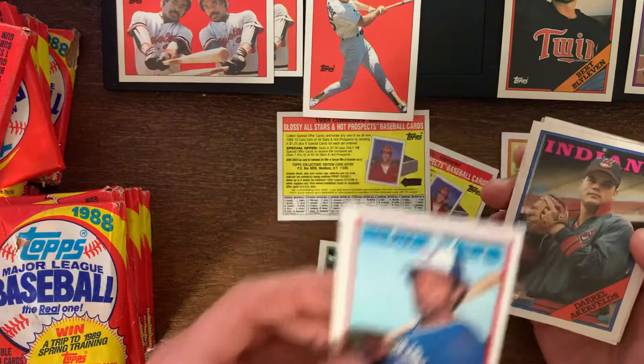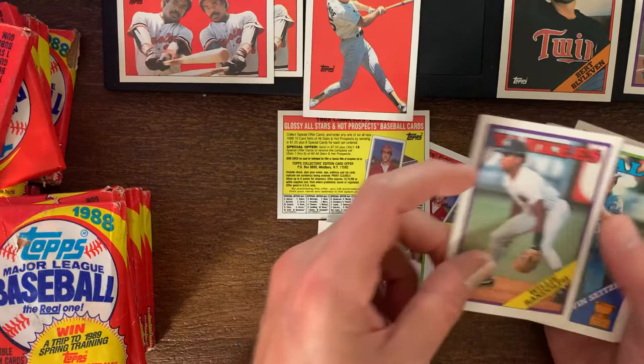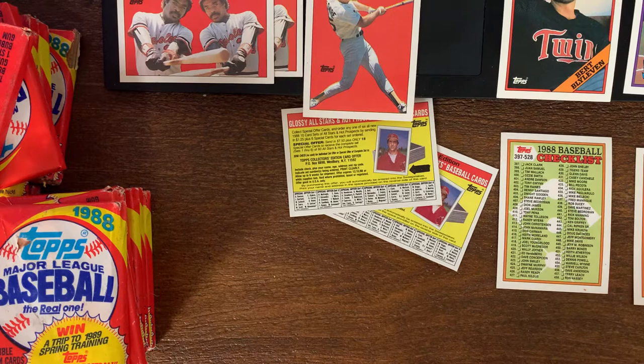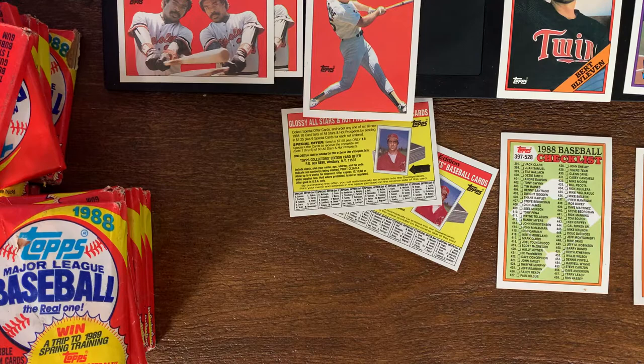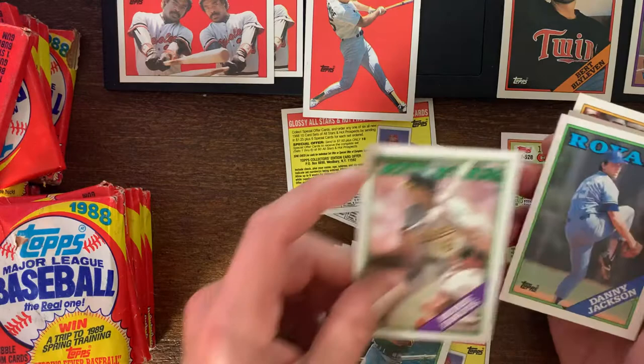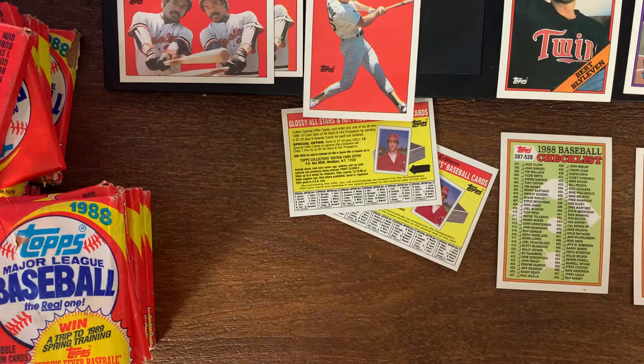Cecil Fielder, a little miscut. Gary Matthews. Another Willie Randolph card in here — yeah, definitely starting to see the same bunch of groupings of cards cut together. Charlie. That's a blue Padres too, so I assume we're going to see more of those. Pete Rose manager card.